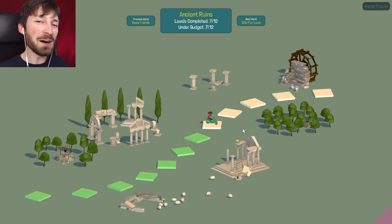What's up guys, welcome back to Poly Bridge. For you it's been a few days but for me it's only been a few moments. We're still trying to finish our all-under-budget run. We finished Desert Winds, the opening world, and Ancient Ruins — all under budget. There are five bridges left before 80s Fun Land, and I start every episode saying it's gonna get harder, and it always does.